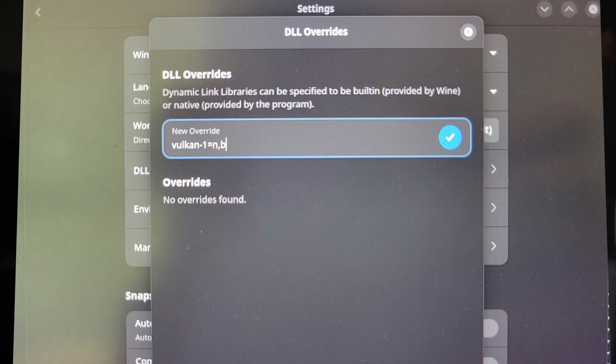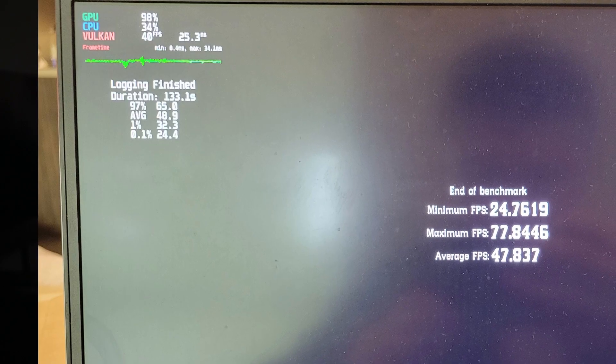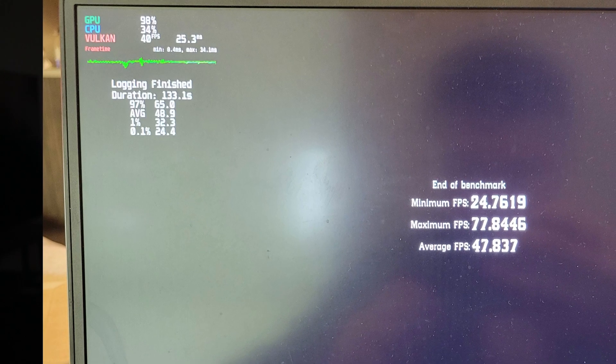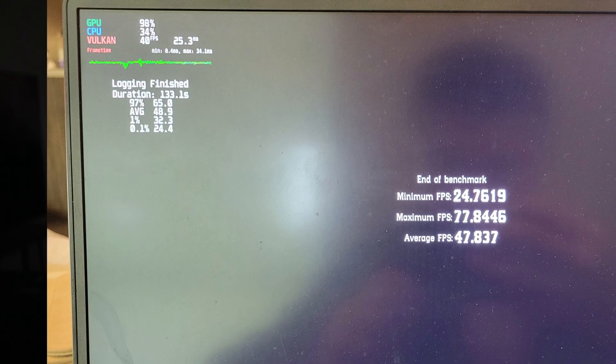At that point I suspected my GPU had an issue, because even Bottles in Garuda stopped working. So I installed Windows and confirmed my laptop was still fine. After a day had passed, I finally found that adding Vulkan as a native DLL override in the Bottle settings made it work. Back to benchmarks: in Bottles, Red Dead Redemption 2 gave me 24.4% 0.1% low, 32.3% 1% low, 48.9% average, and 65 FPS as the 97% high.